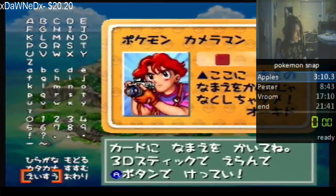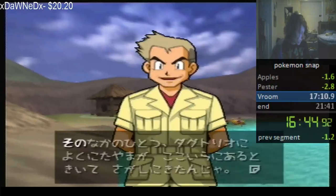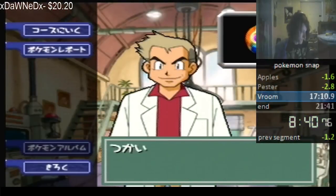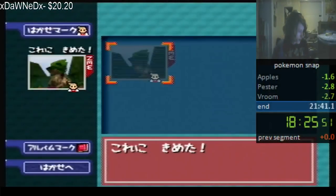Something was a little different, though. He wasn't playing on English — he was playing the Japanese version of the game. It was discovered that the Japanese version of Snap is almost identical to the North American version, but saves time in a few places because of fewer and faster text boxes. Interestingly, RikerZ and a few others had tested the Japanese version to see if it was faster, but determined the time save was minimal or non-existent. As it turns out, the actual gameplay inside the levels is the same, but the menus contain all the time differences.